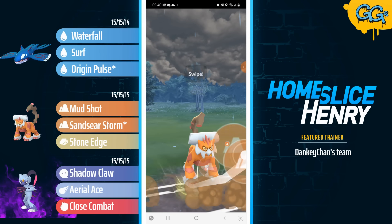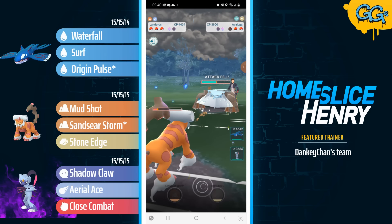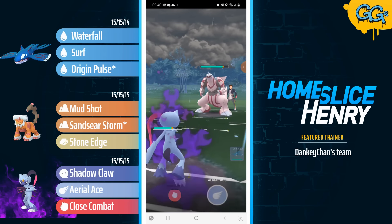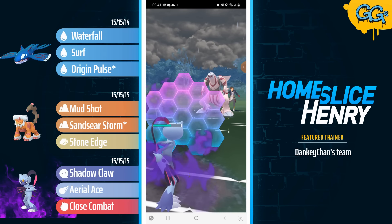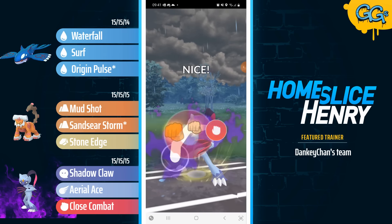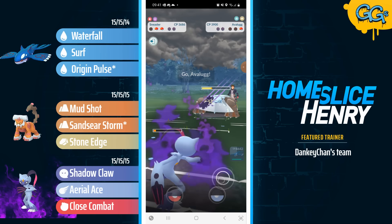Sandseer Storm number one is going to connect — that does just under half of their HP. Sandseer Storm number two is going to get the shield from the opponent. They're going to get a big farm down, but their energy is debuffed. They'll have to switch. In the back is Palkia, and Palkia is going to be answered with the Shadow Sneasler. Shadow Sneasler is going to be shielding up as the opponent fires off the Aqua Tail. Sneasler farming up quite a lot of energy here, going for the Aerial Ace bait. The Aerial Ace is going to be shielded by the opponent. Opponent tries to go for the farm down, and that's going to cost them — Sneasler, Close Combat. Get that Palkia out of here.